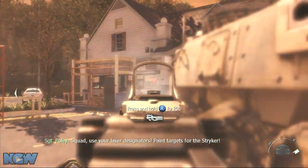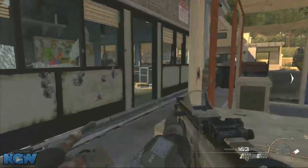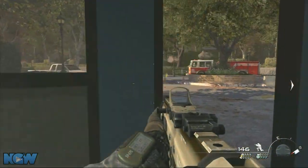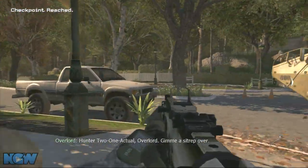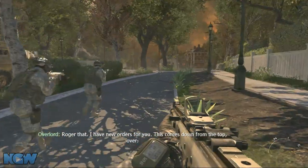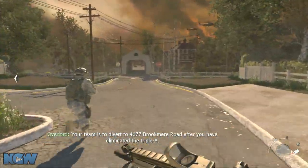Squads, use your laser designators — paint targets for the Striker. Get out of their way. Hunter 2-1 Actual, Overlord. Give me a sit rep, over. We just passed the enemy blockade at Checkpoint Lima, now proceeding into Arcadia, over. Roger that — I have new orders for you. This comes down from the top, over. Solid copy, Overlord — send it. Your team is to divert to 4-6-7-7.